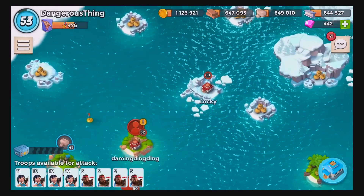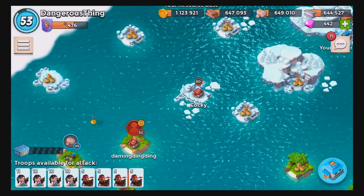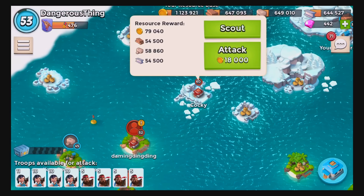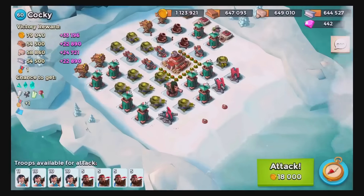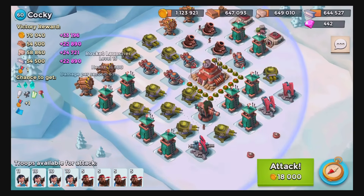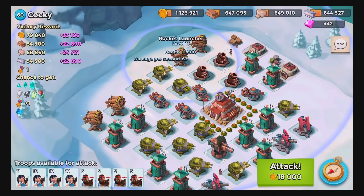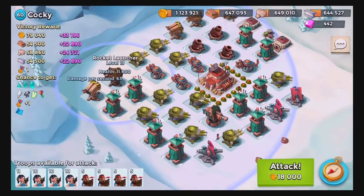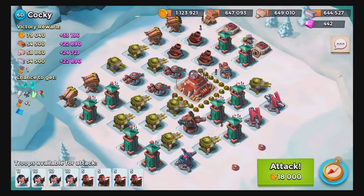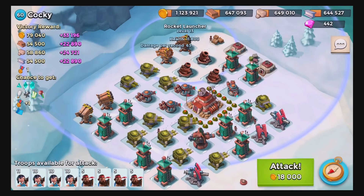This base just appeared on my map a day ago. I like the name — don't like the reward that goes with it — but I think we can take it out pretty easy. And maybe that's why it's called 'Cocky,' because it's like, well, you think you can take it out super easy, but it will show you that you're a mistaken child. Let's go ahead and clear out these bad boys.